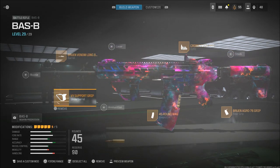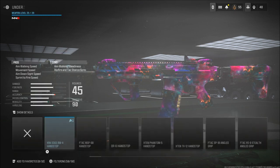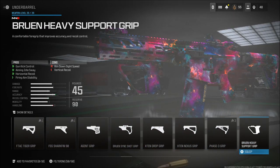Then for my underbarrel, I use the Bruin Heavy Support Grip, which I use on the majority of my guns. It gives basically no recoil. It's crazy good.